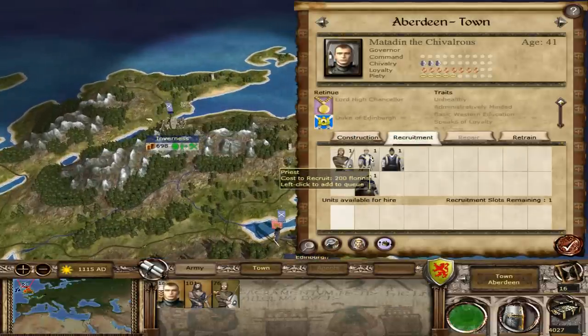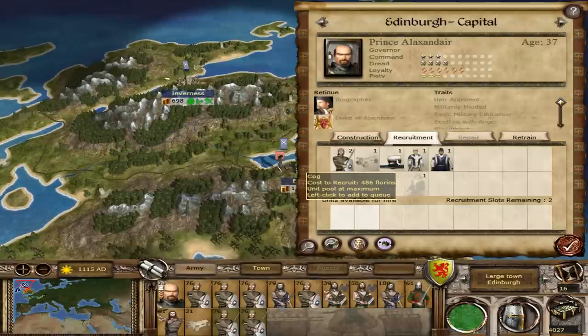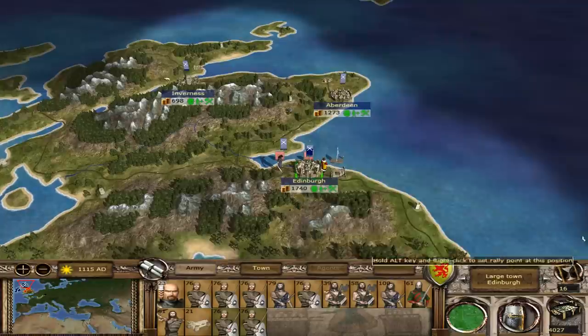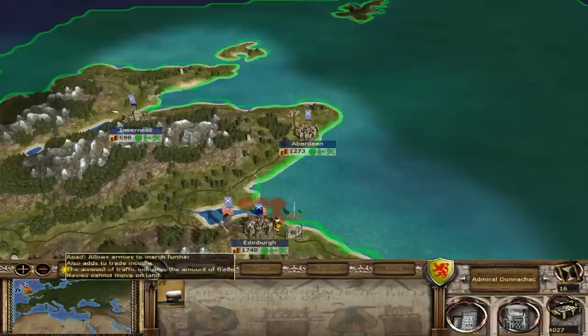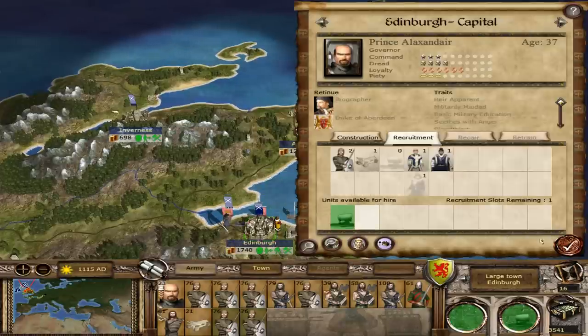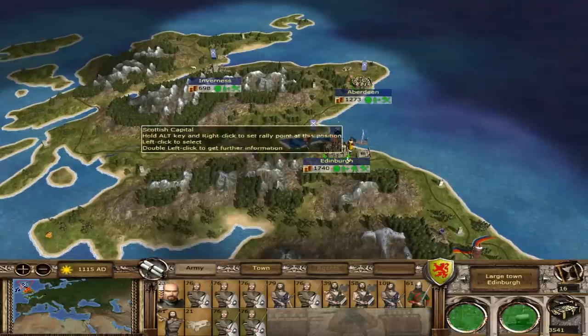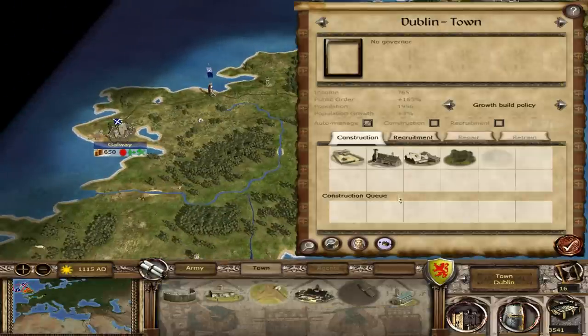Let's see, what is this? A spy? We could go for another spy. We definitely want to retrain the fleet, but we can't — oh, it's a mercenary fleet. Let's just get rid of that mercenary fleet because it costs more money than a normal fleet. Alright, let's make sure we're building because it takes a long time to build, so we don't want to miss any turns.